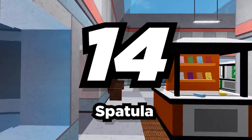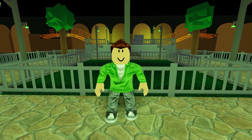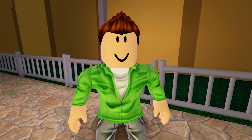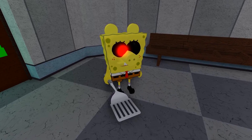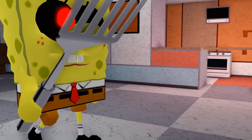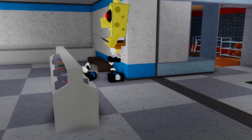Number 14: Spatula. Since Peppa Pig is a kid's show, why not introduce characters from other kids' shows? Can you guess who I'm talking about? They're yellow, made of sponge, and flip burgers — it's Spongebob, of course! That's why this next weapon is a spatula, the same one Spongebob uses to flip burgers. Maybe they can even add a group of Spongebob Piggy characters to go with it.